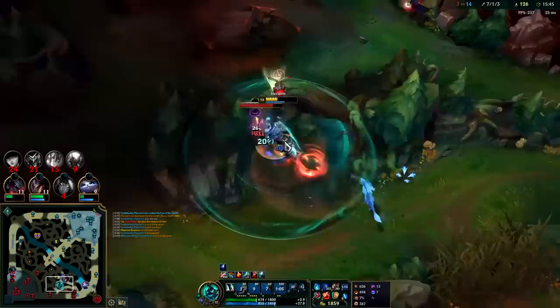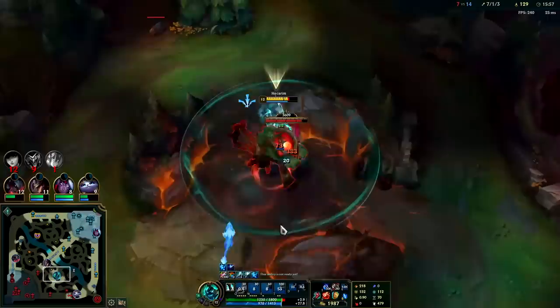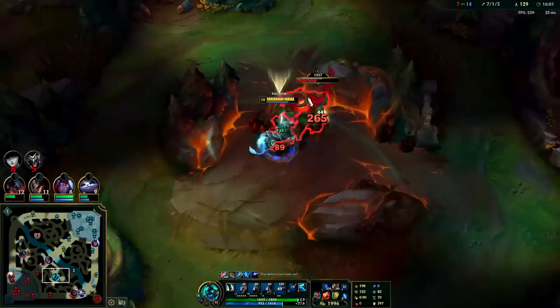Ravenous Hydra is fully stacked, giving an additional 20 AD — 85 total AD at the moment. The jungle item is finished now, so every time we touch a brush we go giga fast, which is particularly good for Hecarim because the faster you are the more AD your passive gives you.